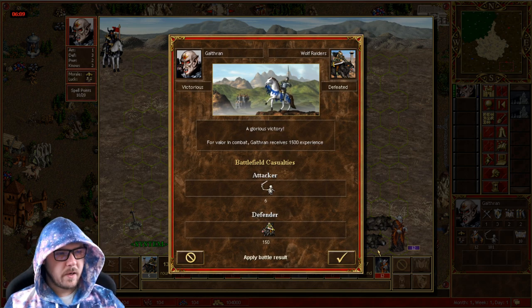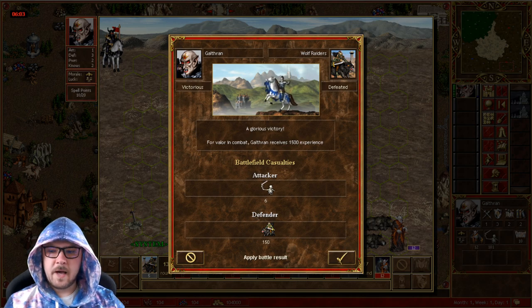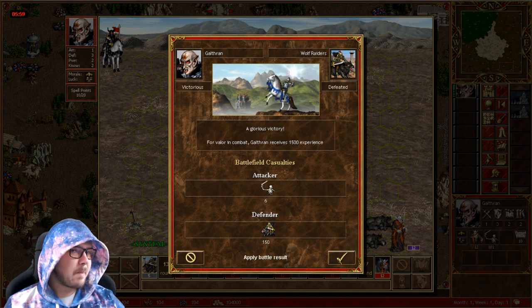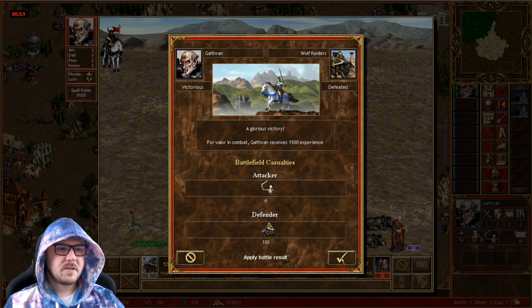And there you guys have it. We were able to do a maxi picket with a level 3 Gulthran, 1-3 stats, and only 12 Vampire Lords. But you definitely have to play this fight properly, because if you let all the Wolf Raiders gang up on your vampires, you're of course dead. So definitely make sure that you play this fight properly.